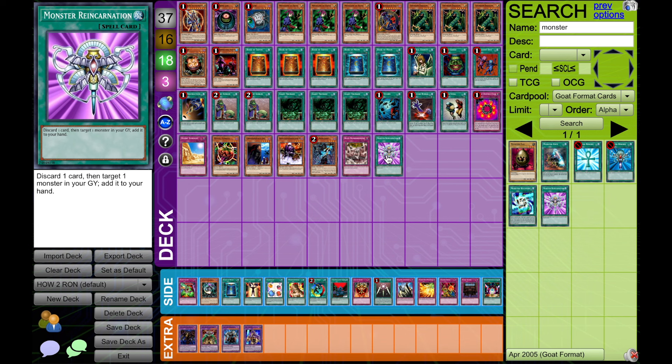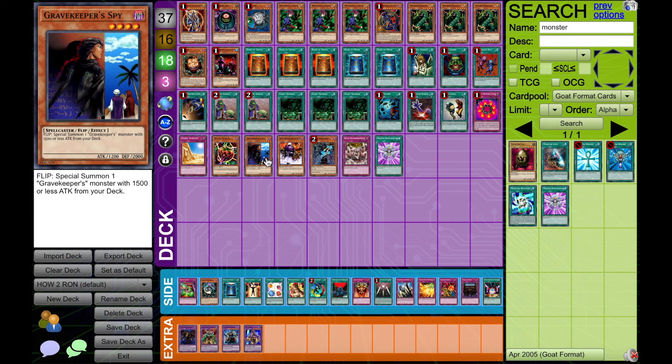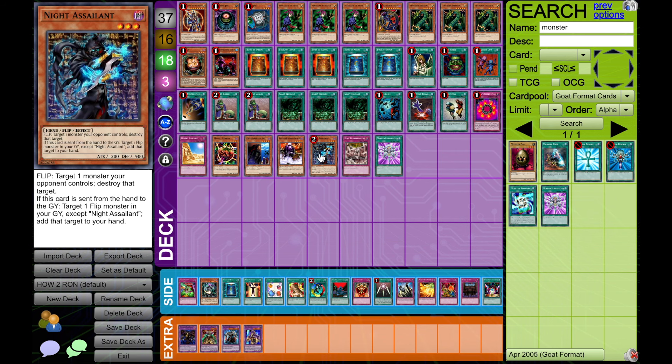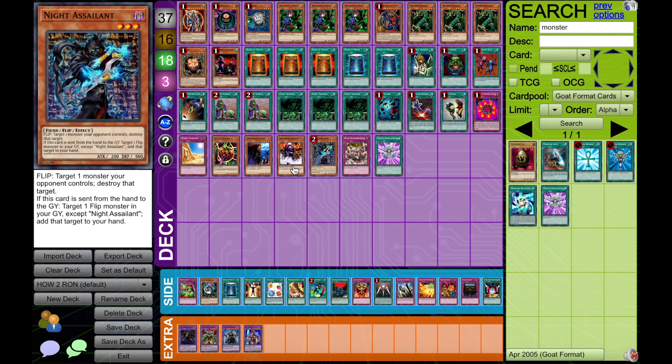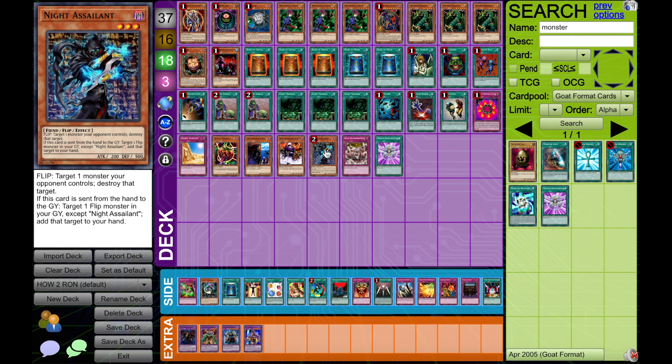Putting all of that together, some possible combinations of these dark monsters: Three Mystic Tomato and three Gravekeeper Spy for a really strong defensive stocky build — it'll go really slow and really long, but you'll eventually be able to do your combos in the later game. If you want to keep moving things along, you can go Tomato and Decoichi. If you want to go a more anti-turbo route, probably a combination of Decoichi, Night Assailant, and maybe Rock Bombardment would be good. Or you can go Spy and Decoichi with one Night Assailant, or Tomato, Decoichi, and one Night Assailant — which was the classic RON configuration.